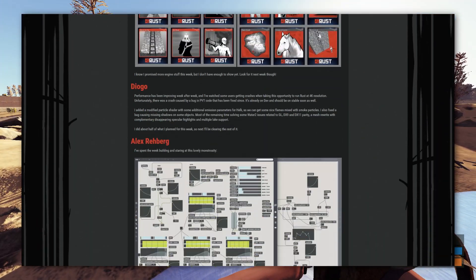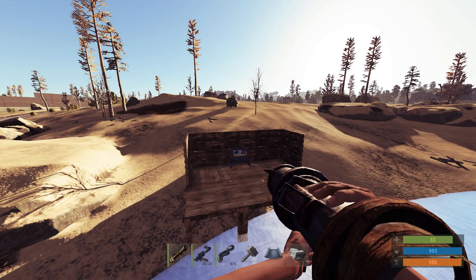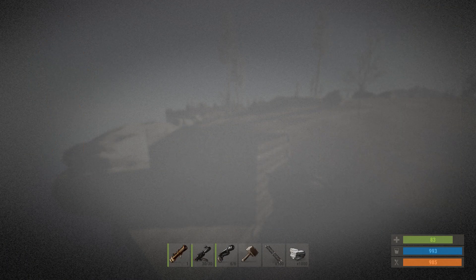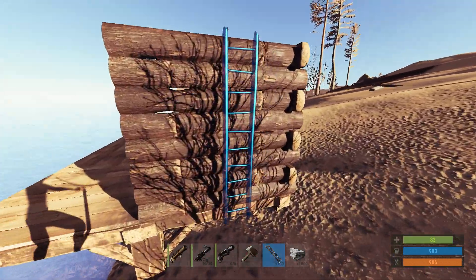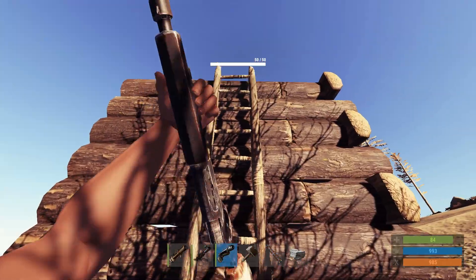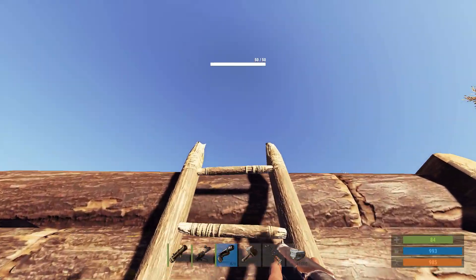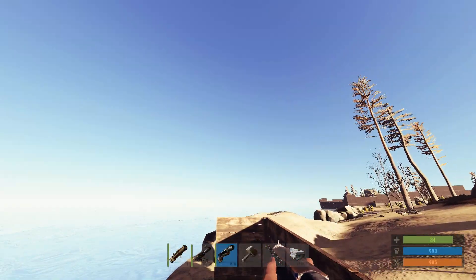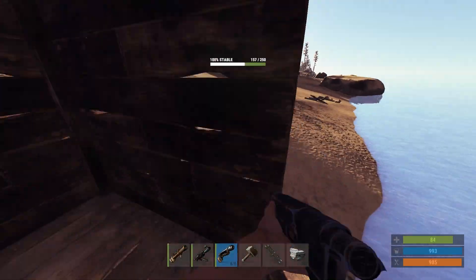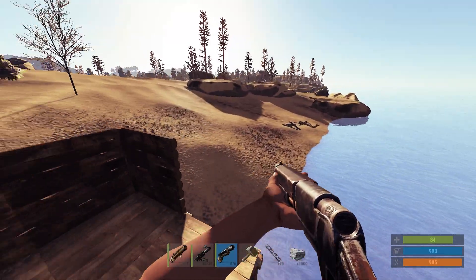It wasn't too much in last week's update, which is why I didn't make a video on it. I'll explain everything which was in the last update — it was ladders, and that's pretty much it. You can put them on buildings and climb up them, and the wonderful thing about these ladders is you don't actually need building permission to place them.